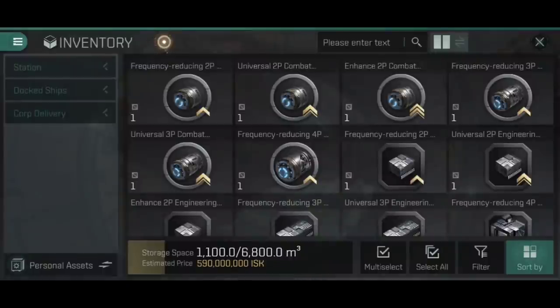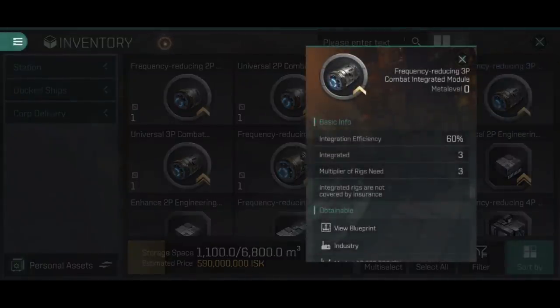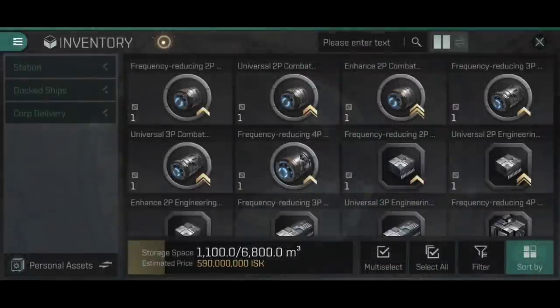We should now have an idea of what happens with the frequency reducing 3p combat integrated module. It's 60% efficiency and requires three of each rig, with an integrated count of three - meaning three different rigs can be combined. So you could put a cannon collision accelerator, a cannon burst aerator, and a shield extender into that one slot.